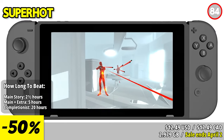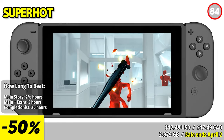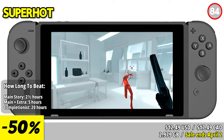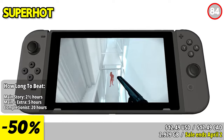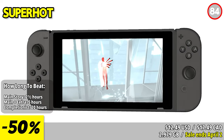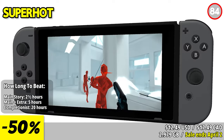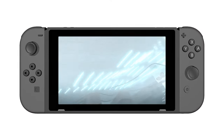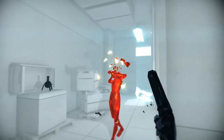Superhot is an innovative first-person shooter game that revolutionizes the genre with its unique time-bending mechanics. In this stylish and minimalist world, time only moves when you do, creating an intense and strategic gameplay experience. As you navigate through levels filled with hostile red enemies, time stands still when you stop moving. This allows you to carefully plan your actions, dodge bullets, and execute precise attacks. The ability to control time adds a layer of strategy and puzzle-solving to the fast-paced shooting gameplay.